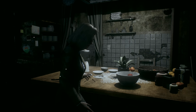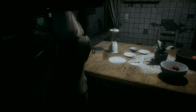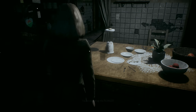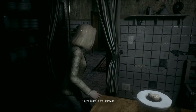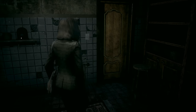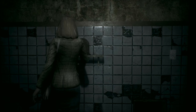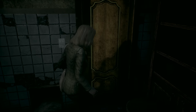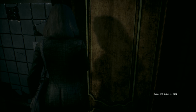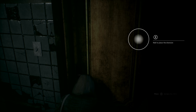Oh shit, he's getting close — plunger, plunger, grab it! Now we gotta get back upstairs but where is he? He's gonna bust open that shit. This door is tied with rope — press X to take it. That was stupid.